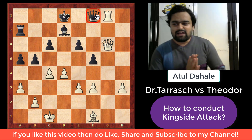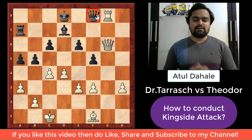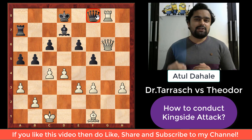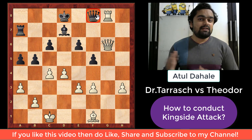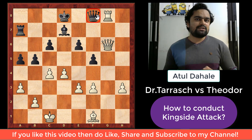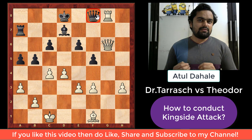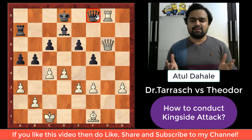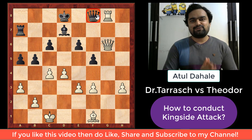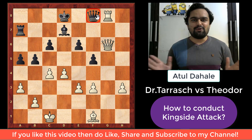I hope you understood how to conduct the kingside attack from this game. We saw that white planned something — we should always plan in the game. According to the plan, he opened up the g-file, put his rooks on the g-file, brought his queen toward that side, and then used his bishop to deflect the opponent's queen — and then checkmated the opponent's king. Always remember: invite all your friends to the party. This is the party happening on the board, and we should enjoy it with all our pieces.